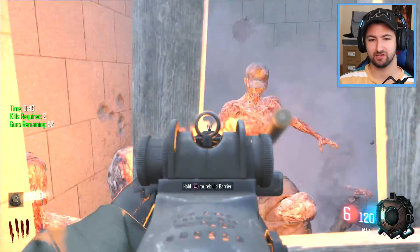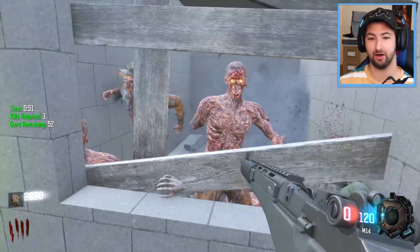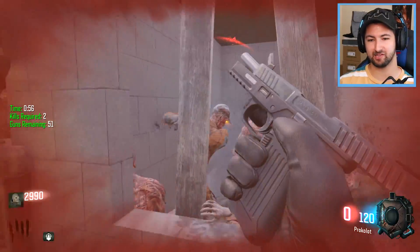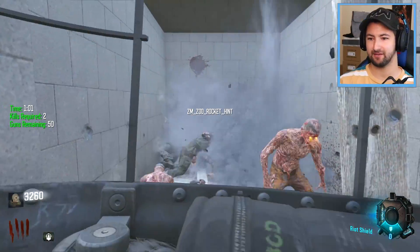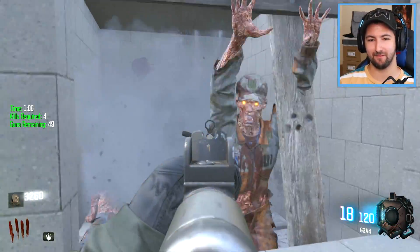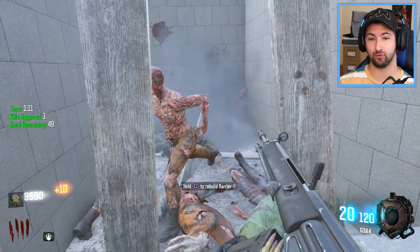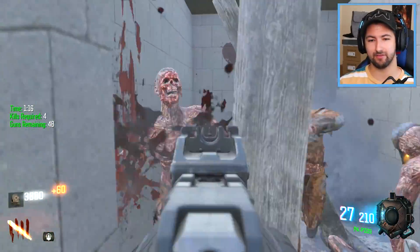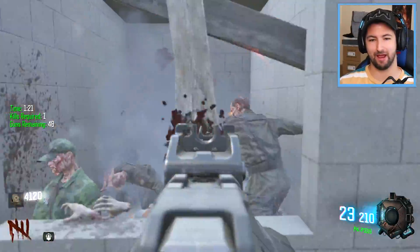We have like 56 guns in total, so we have a heck of a lot to get through in the world's smallest zombies map. I can't buy any perks — the perks don't work, the gobble gums don't work, the pack-a-punch machine doesn't work, obviously, because it's a gun game. And we got a bonus — we got Deadshot Daiquiri straight away. I got the rocket shield from Shadows of Evil as a weapon, which is dope. Big shout to LMKBoy inside of the Steam Workshop for creating the smallest zombies map ever.